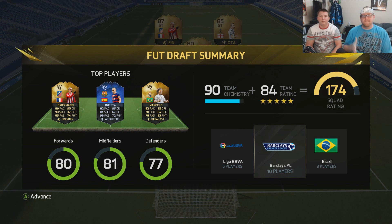Here are the final results: a 174 blindfolded FUT draft — that's really not bad, actually pretty impressive. We could have done a little better obviously if we could see, but still — 90 chemistry and 84 team rating doing it blindfolded is really really nice. That's going to be it for this one. We're not going to play any games, but if you want to see us play a draft with this team let me know in the comments. Either way, if you enjoyed it hit like, subscribe if you're new, and I'll see you for maybe some more blind FUT draft.